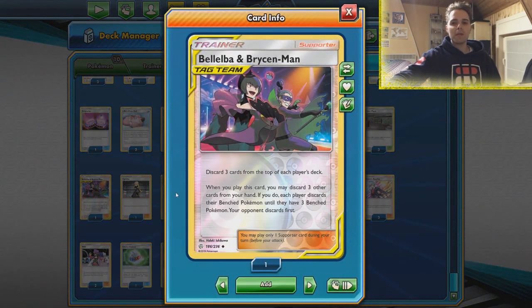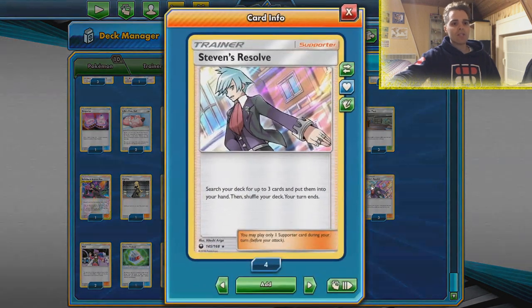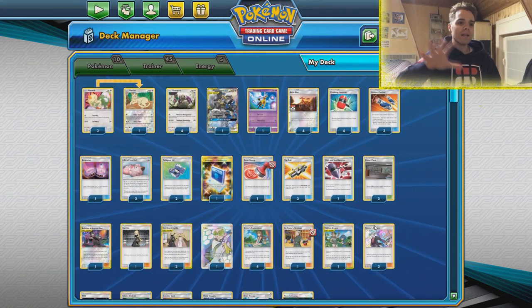What else? Bellelba & Brycen-Man — that's going to be the main way we can win by milling the opponent out of cards. If the opponent cannot draw a card at the beginning of their turn they automatically lose. With Steven's Resolve we can get the ball rolling. Since we don't plan on attacking often in the early phase, we can use Steven's Resolve to get our main setup up.